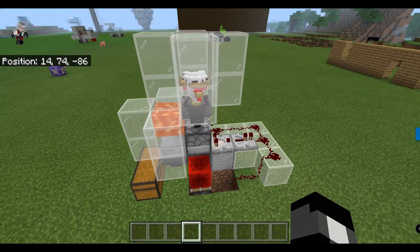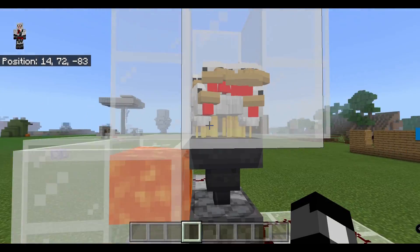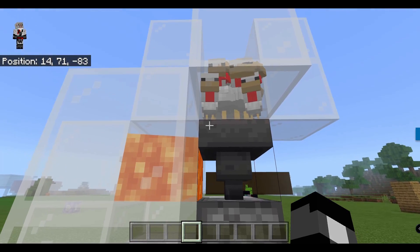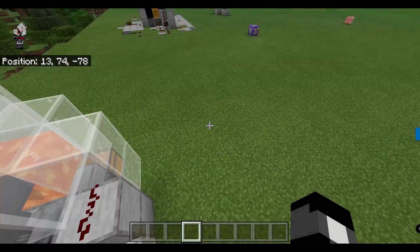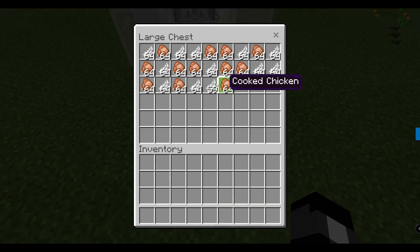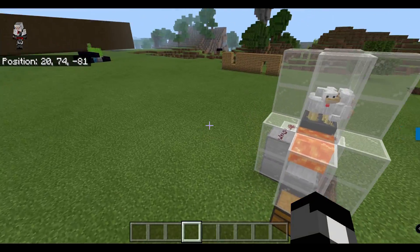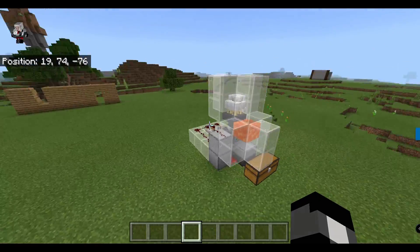The way it works is we have a bunch of chickens up here that you can breed up, and whenever they lay an egg it'll go down into the hopper and into this dispenser. This contraption will shoot it out, putting a baby chicken here, and when he grows up he'll grow up into the lava and automatically make tons of cooked chicken. It's a super awesome, easy, and really compact design to get unlimited food.